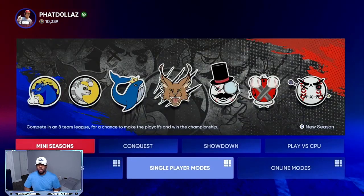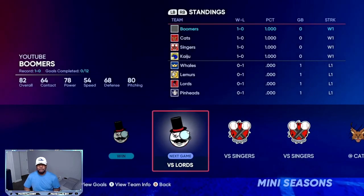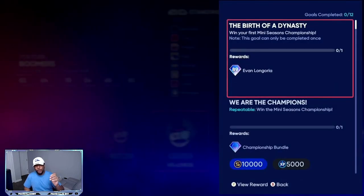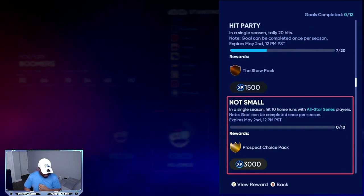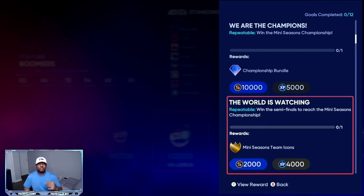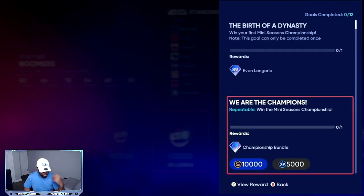An easy way to make stubs right now is the mini seasons. If you go look at the mini seasons rewards, you're going to get a free 89 overall diamond Evan Longoria right here. You're also going to get another 34,000 XP just by playing the game and completing all these missions. You're also going to get about 20 to 22,000 stubs just from playing, plus 25 or more show packs — and that's if you win the championship. All these are versus the CPU, so if you're new to the game or have trouble, it's on a low difficulty. Just be patient at the plate and take advantage of these free stub and free pack opportunities.